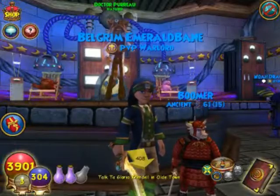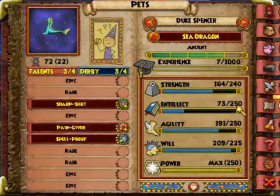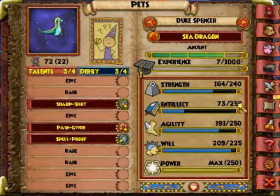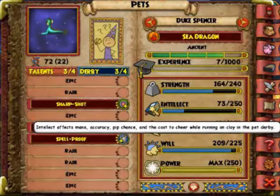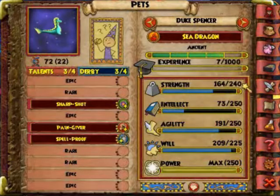Another thing I look at when hatching pets is the pedigree and the statistics. I want my strength as close to 250 as possible, my intellect close to 250, and agility — I want the stats from the sea dragon to closely match my new pet. If I hatched the sea dragon and the samurai and got a samurai egg whose strength was only 200, that's a bad pet, because I may only max out at 8% Spellproof when I'd want 10%. Same for the rest. If my samurai egg's maximum intellect was only 190, there's no way Sharp Shot is going to manifest to its full 6%. So not only do you want to train the eggs as you get them, but keep an eye on the pedigree and these final stat numbers, because that will make a difference.